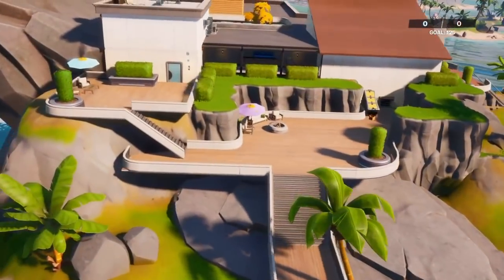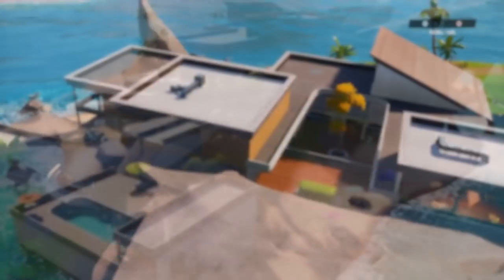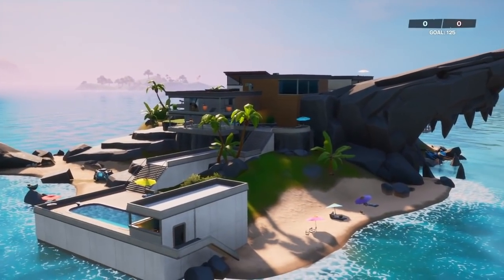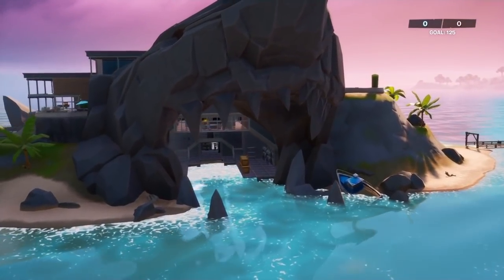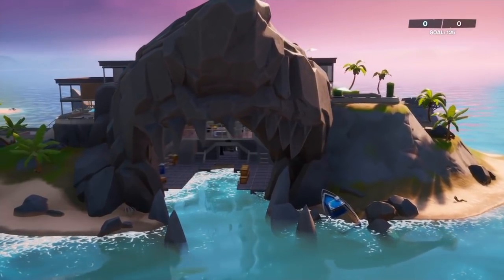The next one is at the top left of the map. It is actually called The Shark. As you can see, it looks like a normal little base — a little beachy, vacation kind of vibe. But if you go over to one side, that's why it's called The Shark: it is the head of a shark. I find that super funny and super cool.